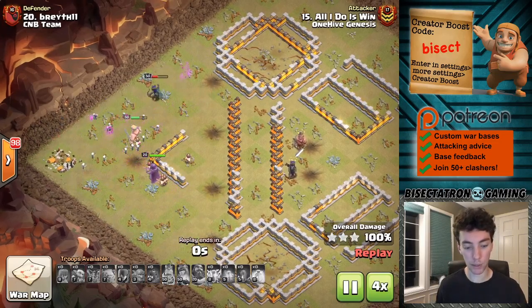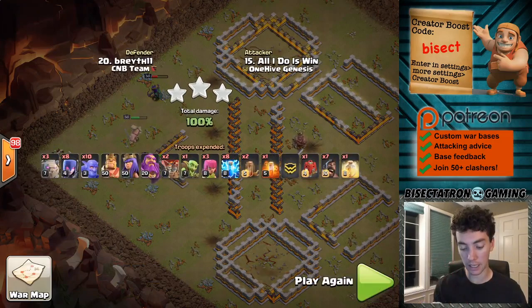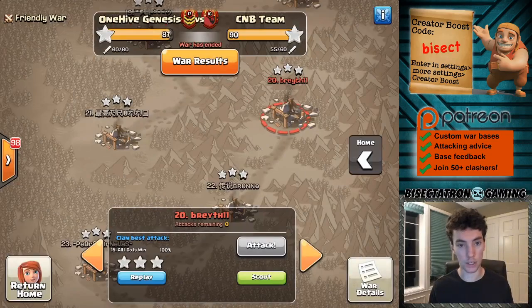Really look to use this at Town Hall 11, especially when you see a base like this with the Inferno Towers isolated and not a lot of compartments. Otherwise, if it's not like that, you can do more of a typical Lalo or Queen Charge Miner, which is very standard and working very well.